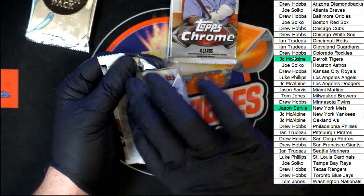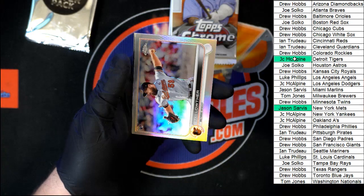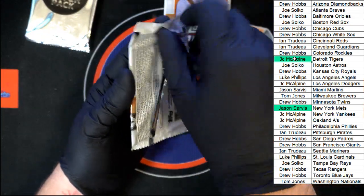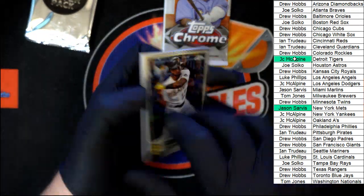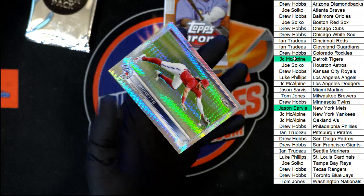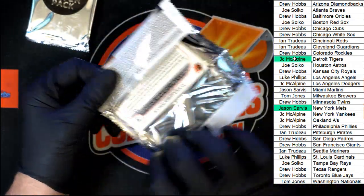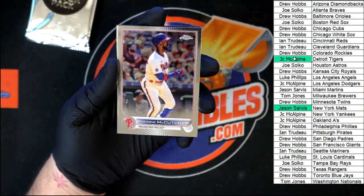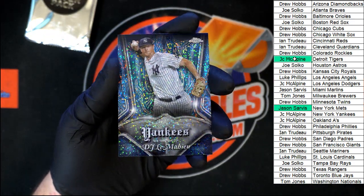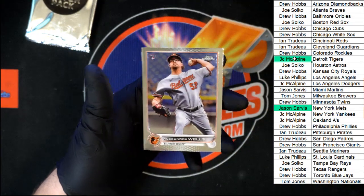Now we need Judge. Here we go — Altuve, Kyle Lewis, McKenzie, and Chapman in that pack. Two more packs after this one and the silver pack. Machado, Beaver, Louther, JD, Brian Hayes, Sunny Gray, Baez. Last regular pack out of this box — McCutcheon, Tucker, DJ LeMahieu in the pinstripe — that looks pretty nice, very sharp loving the pinstripe stuff. Last card is Wells.